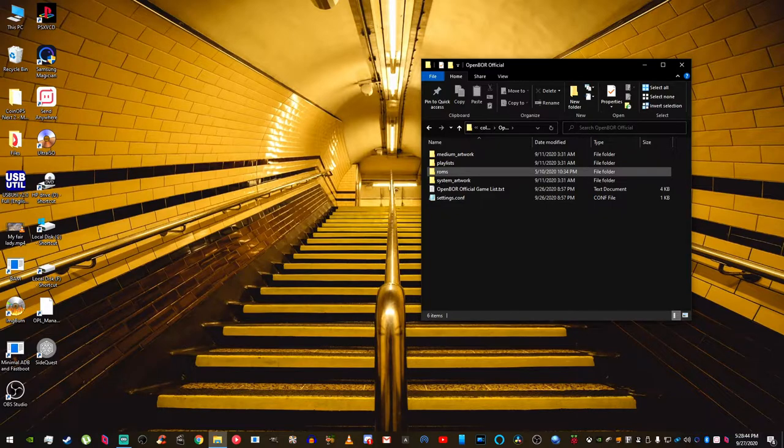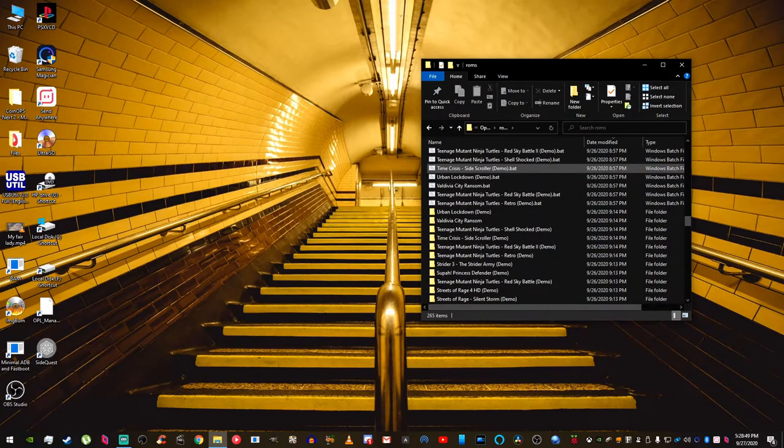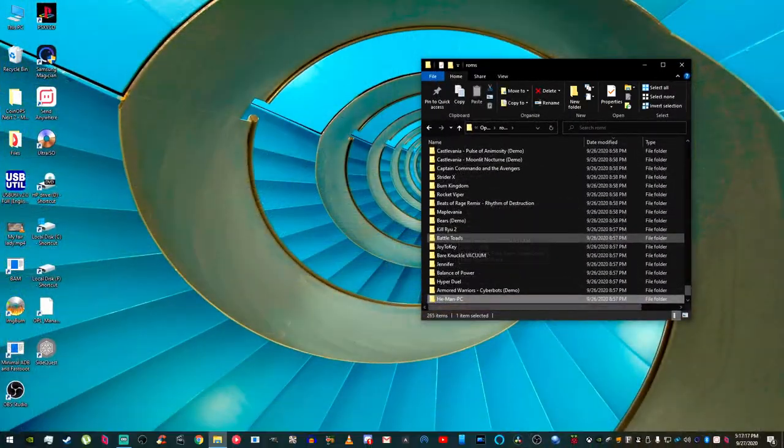Once you get into Open Boar Official, go into the ROMs folder. This is where the Battletoads game is located, so that's where we'll find our game. You'll also notice Joy to Key is here.